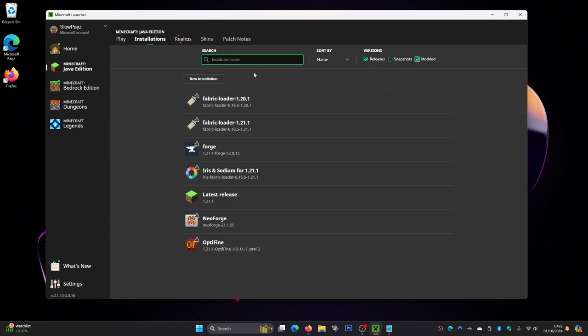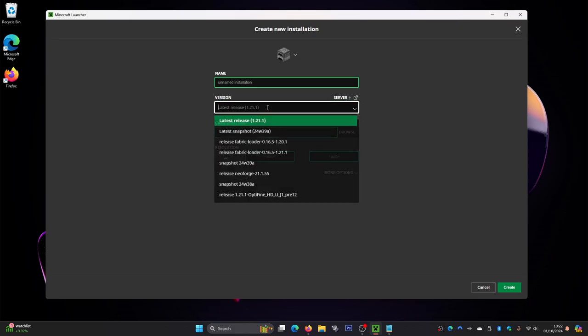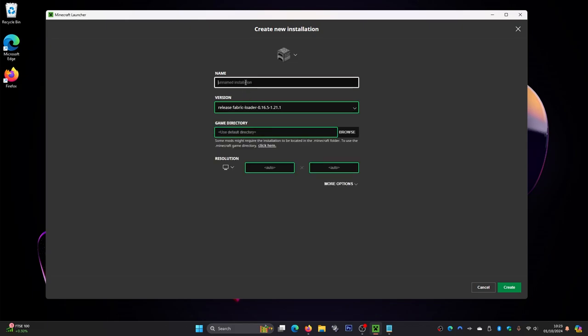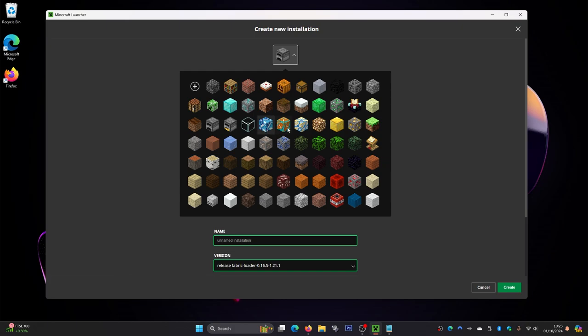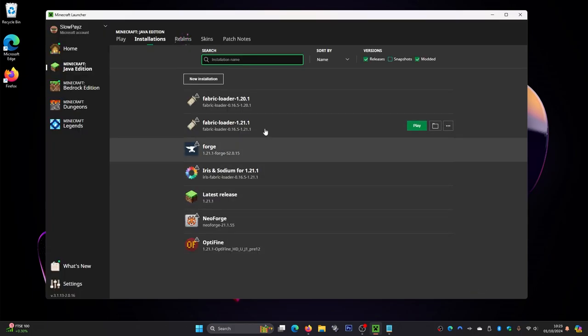If you still can't find it with Modded selected, click on New Installation, go into the versions dropdown, scroll down until you find the Fabric loader with version 1.21.1 on the end, and select that. You can give it a name and an icon if you like. You only need to do this if you don't already have the Fabric loader on the main page.